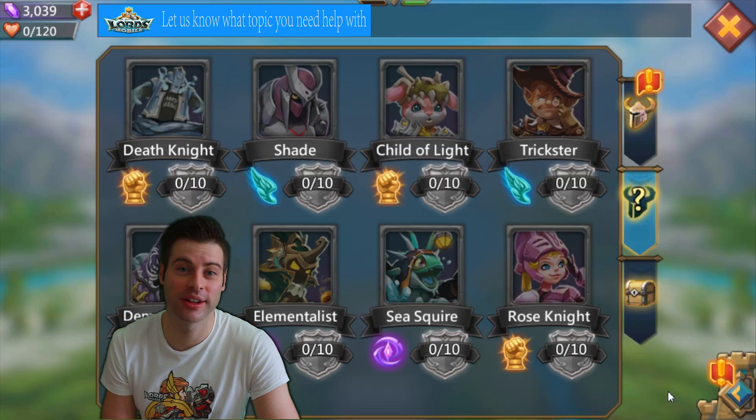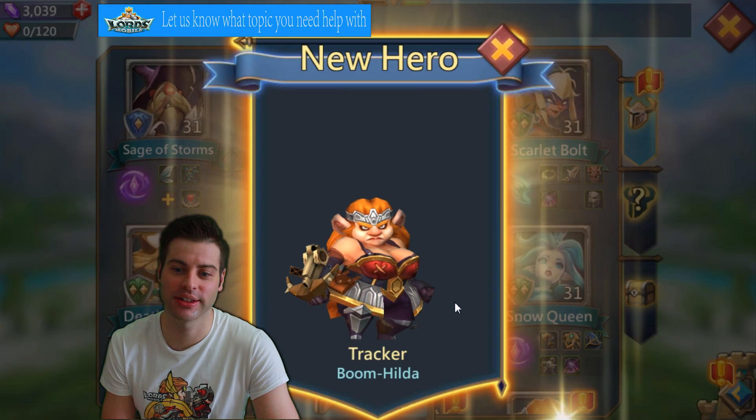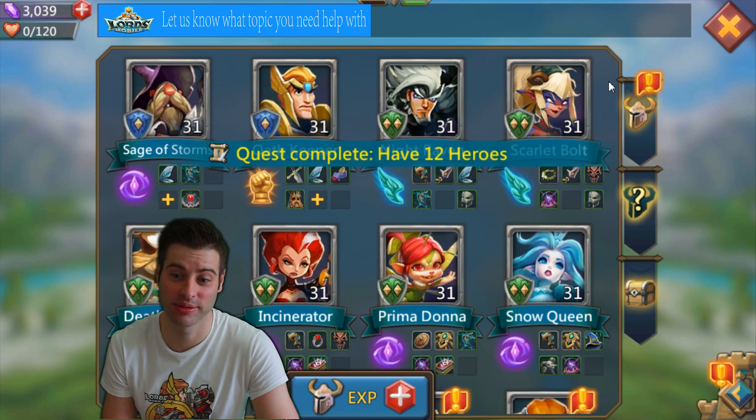We're going to go back down to the bottom right hand corner to the helmet, and we see it says hire Tracker. So we select Tracker, say okay, and we've just hired Tracker. Super excited.